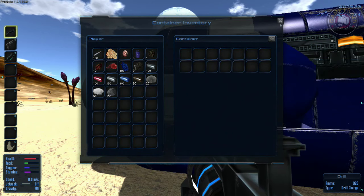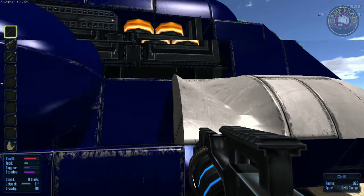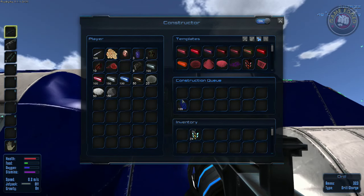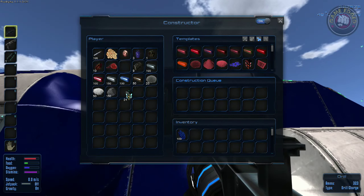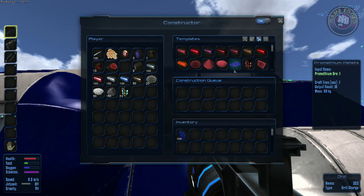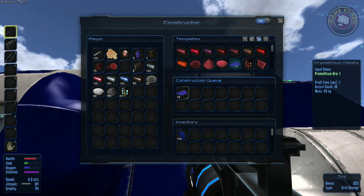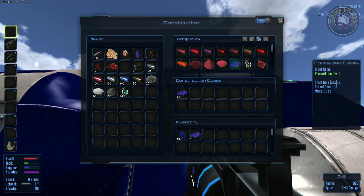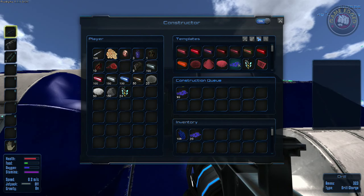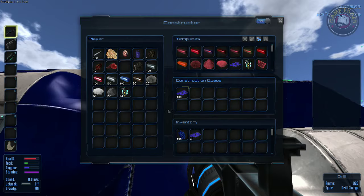Let's grab everything from here — these are all our minerals, iron, and copper units. Looks a little damaged there. Promethium ore — let's take that, that's handy. Fuel packs are ready. It may take a little while but it's worth it. These are all the promethium pellets — this is what you have to do: get raw material into pellets, then you can create your fuel packs. Create as many as possible.